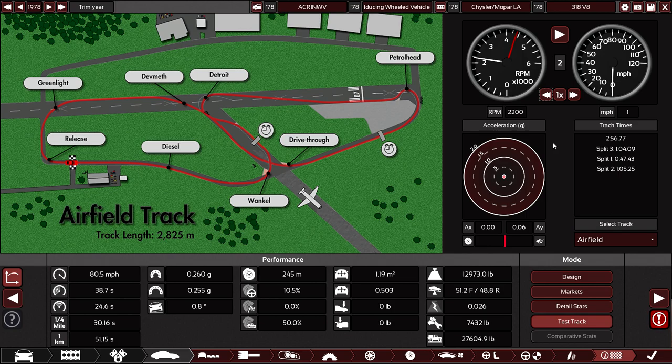And in last place is a hand-pedaled Porsche vehicle that got 18 minutes, 37 seconds, 0 milliseconds — but that doesn't really count since it's pedal-powered. So among motor vehicles tested on this track, the ACRINVY is in last place. Alright, let's get this saved and sent over to BeamNG Drive.